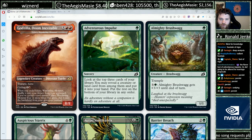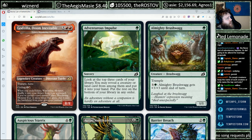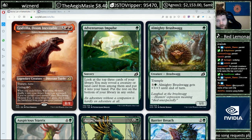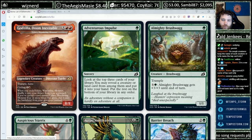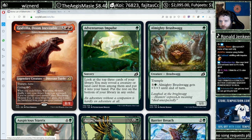Adventurous Impulse — always playable, always reasonable. This is supposedly a three-color format, so Impulse being able to find your colors seems more relevant than usual. It helps fix your mana in the early game, and then in the late game helps you find your key creatures. In a mutate format, being able to bin a creature that doesn't have mutate for another mutate trigger could be really strong. I'm a fan of Adventurous Impulse in both limited and constructed, and I think it's good in this format.